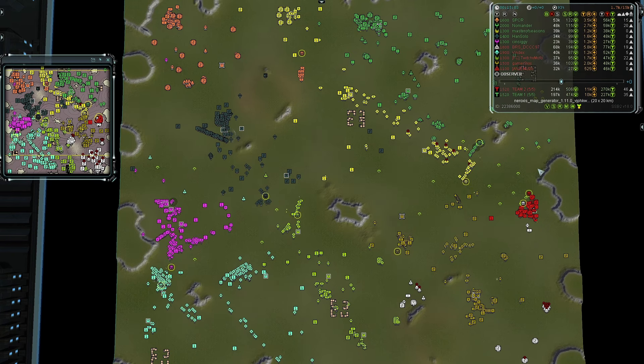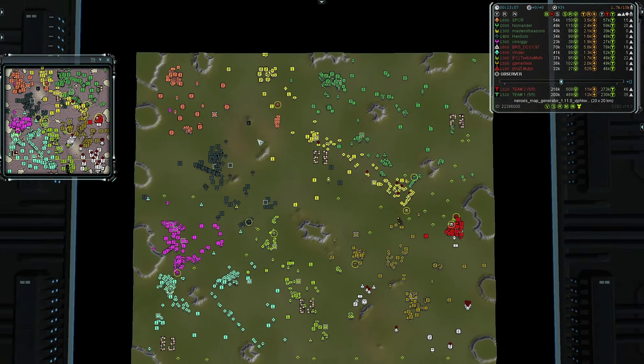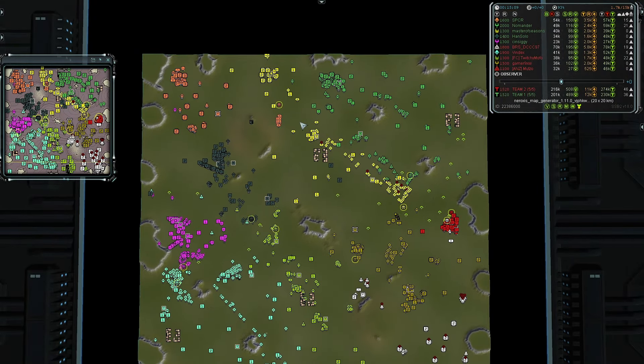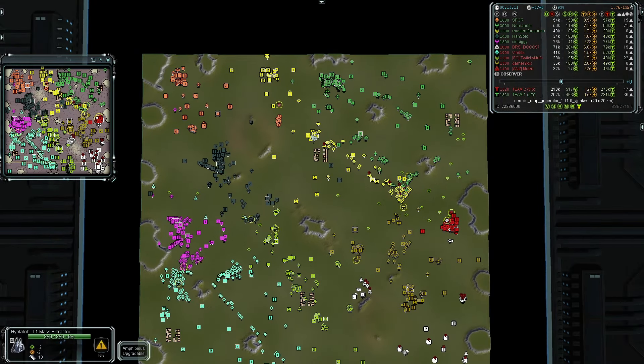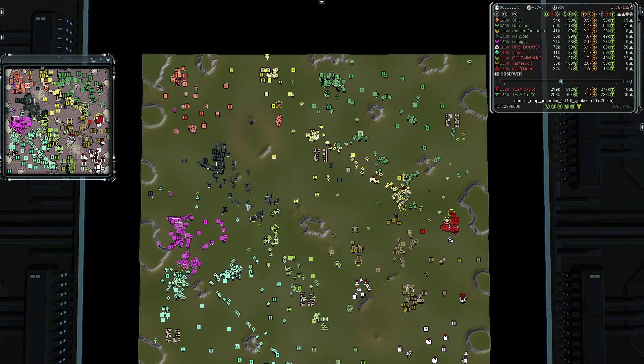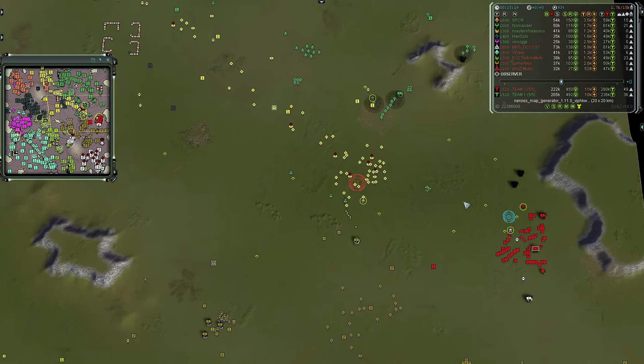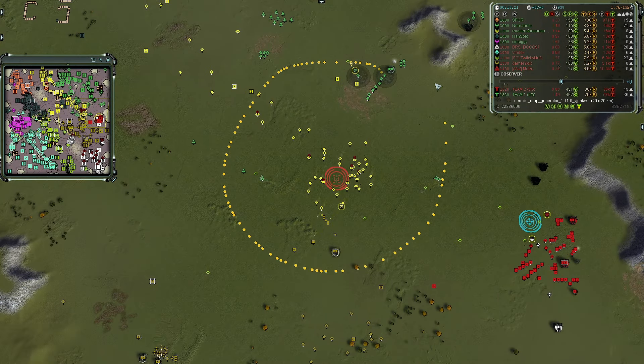Whole missiles are outbound from team two going after Mexes for team one. Mass income is relatively close - team two is slightly ahead but not by much, especially at 15 minutes. A 30 or 40 mass difference is not really that much to be behind - that's less than 10 mass per player, essentially the difference of a T2 Mex and a couple of T1s. It makes a difference of course, but not by that much.